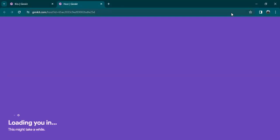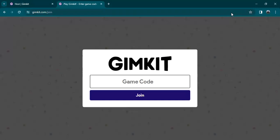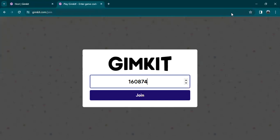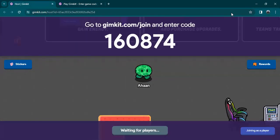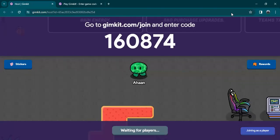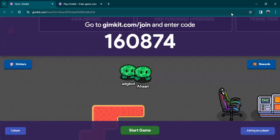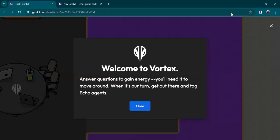Go to gimkit.com/join and then boom, the code is 160874. Okay, ADGBot — don't mind me. I'm just gonna walk around the lab while we wait for my bot to finish joining. Oh hello, you are my twin. Okay whatever, let's get started and start playing this game.